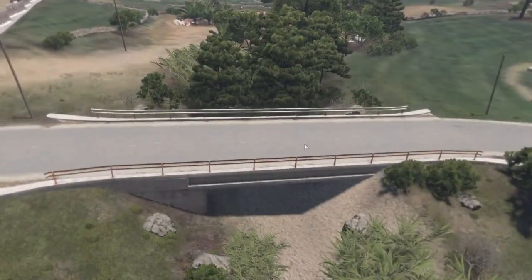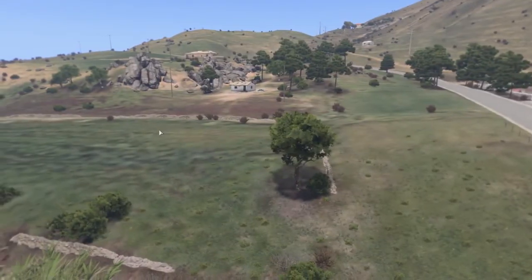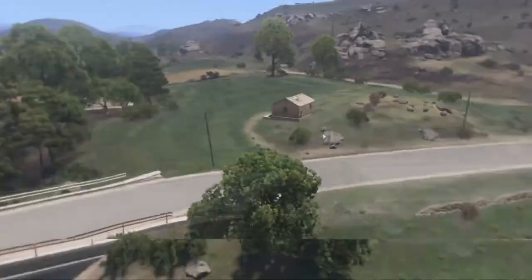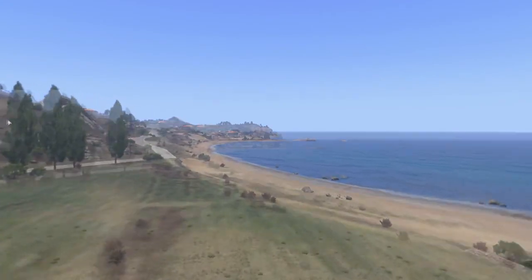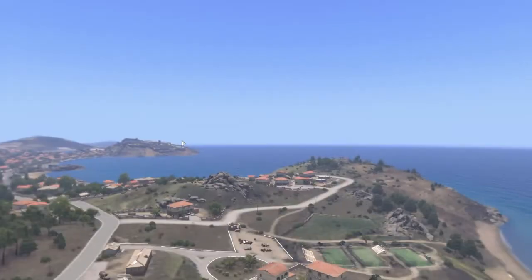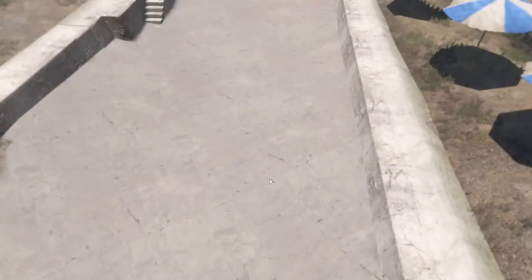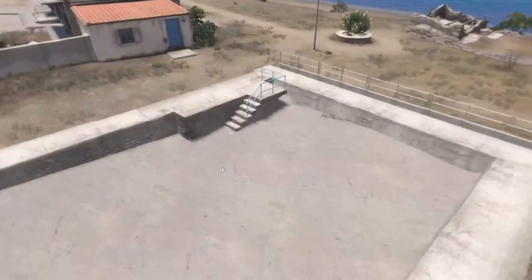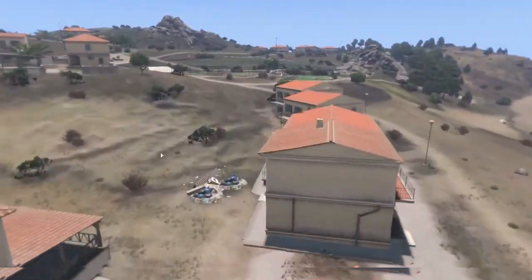We've got a nice bridge here, and I think the AI can actually drive over bridges now — that was a huge problem in ArmA 2. I'm going to call it ArmA, because people get on my nerves when I call it Arma. We're going to go take a look at the main city. Oh, we've got a pool here — that's pretty cool. It's empty, not very deep, but you get the idea. This used to be a very pleasurable place to visit and live.